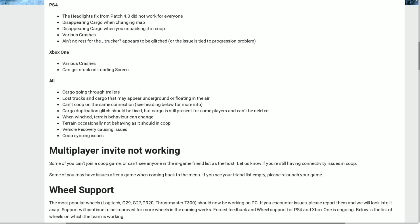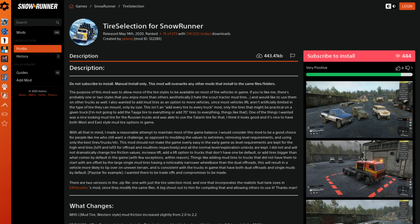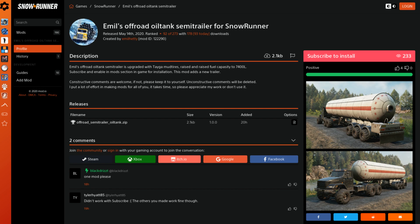Now let's go on to the SnowRunner mods.io section. First up today is Tire Selection by G-Cork, which allows more tire types on many vehicles. Then we have Emil's off-road tanker semis, which features an extensive list of semi-trailers.